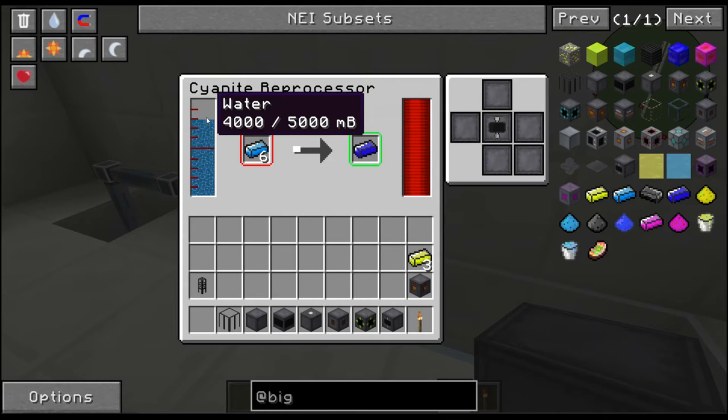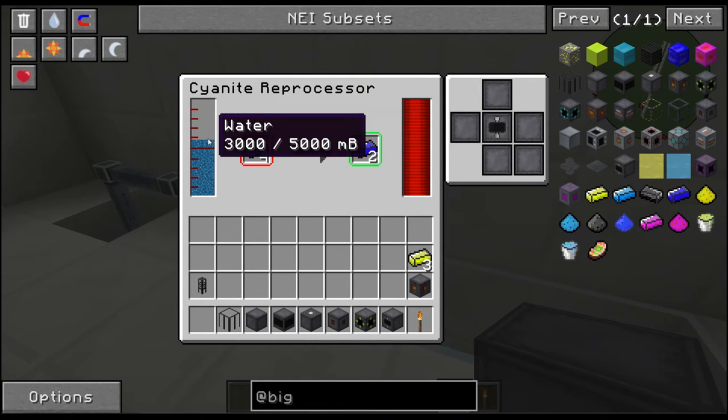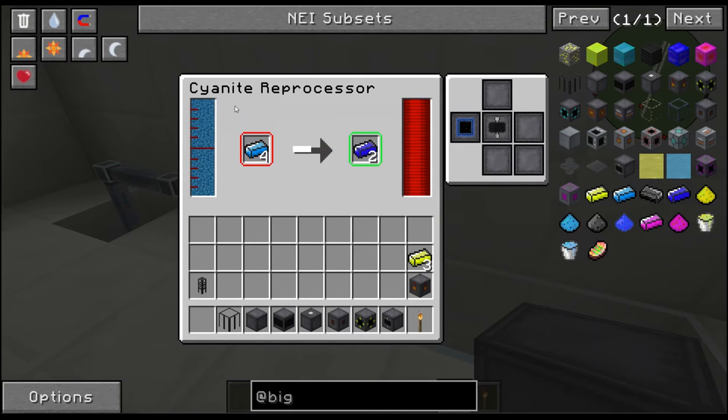As you can see, it takes 1,000 millibuckets — or one bucket — of water to make one plutonium ingot, but it takes two cyanite ingots to do that. Now watch, it's down to 3,000. I'm going to turn this to blue and it fills right up — that's of course because of the pressurized water in the conduits.